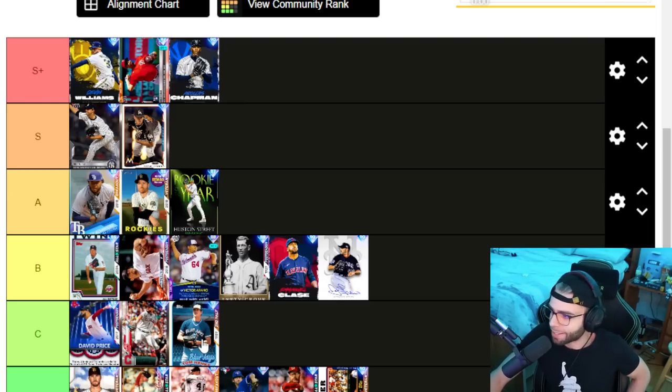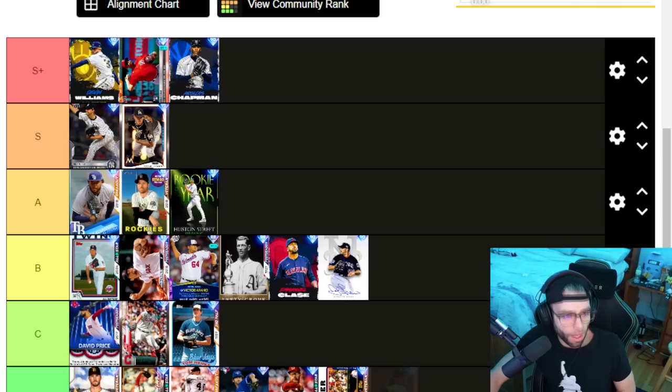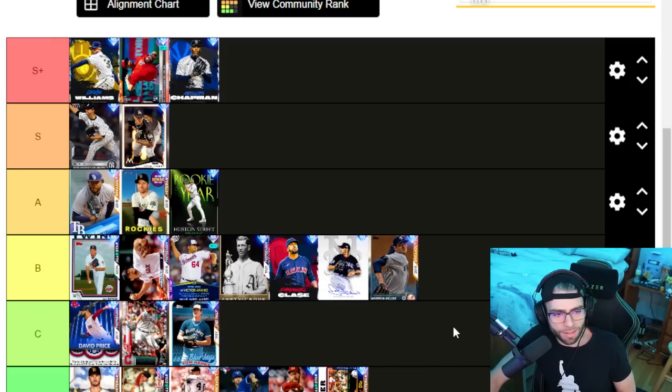Tom Henke — C tier. His forkball is one of the nastiest pitches in the game but nothing else to write about. K per nine is really high, hits per nine is always really low. The gym-teacher-looking Tom Henke gets C tier. Andrew Miller — B tier for the hits and K per nine but for the lack of pitches and control, B tier.